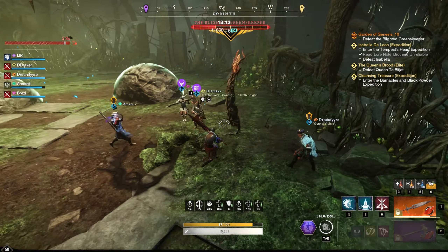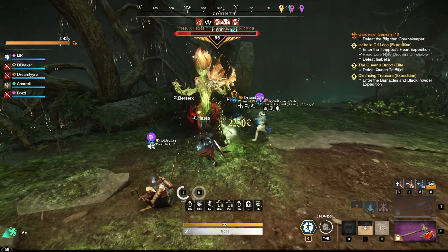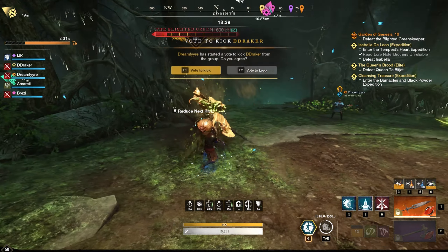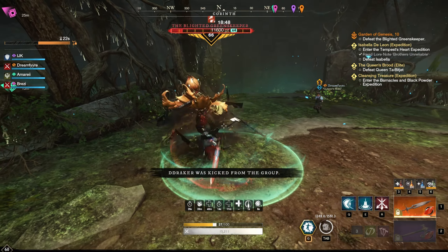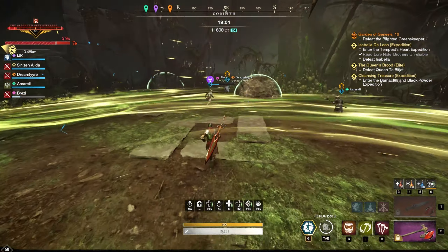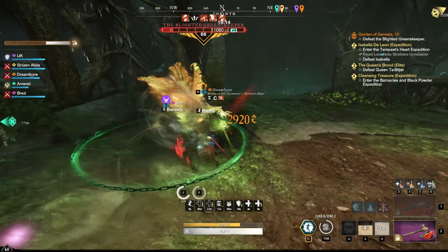My teammates can solo that soldier without me no problem. As soon as my hatchet taunt is ready I go ahead and grab him. It's important as the tank that you know where the soldier spawns because it's your job to grab his aggro — usually you solo him while the DPS kill the adds. Sometimes DPS jump on the soldier to kill him right away too, especially the first round. It doesn't matter because it's just a prowler that spawns. This soldier can sometimes chase the tree even after you get him super low, so communication is key.